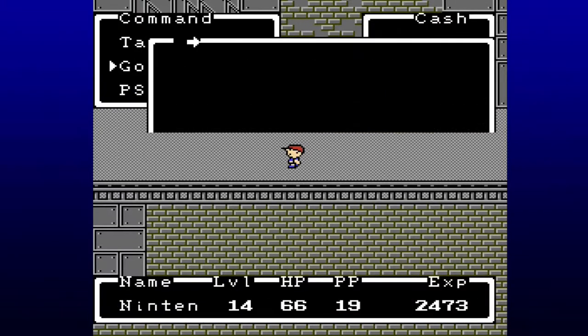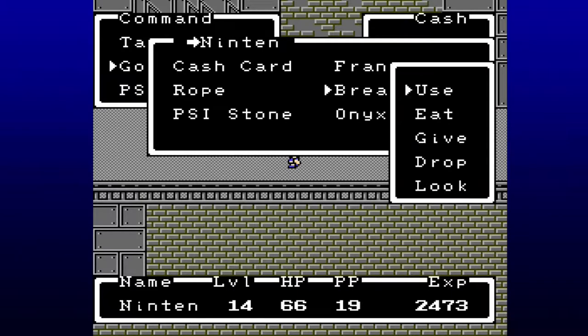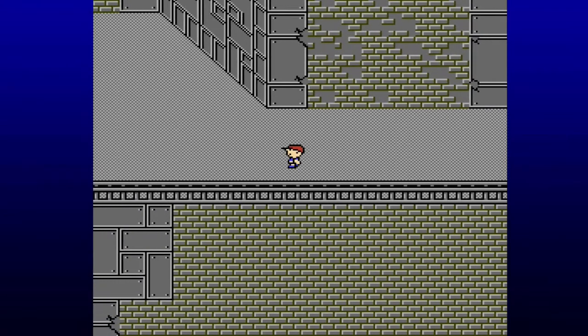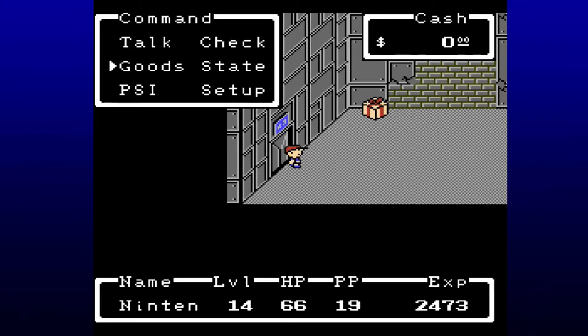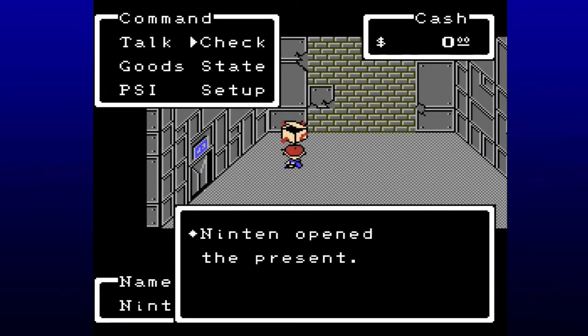One thing I did learn through the walkthrough is that this bread here, not only can it be used as a healing item if we just eat it, but also we can use it to turn it into breadcrumbs, which we can then use to trail it back. Now this place isn't too confusing of a layout — not as much as the next dungeon — which is why I'm saving the breadcrumbs, or potentially this rope, which might just get us out of the dungeon instantly. I'm saving that for the next place.